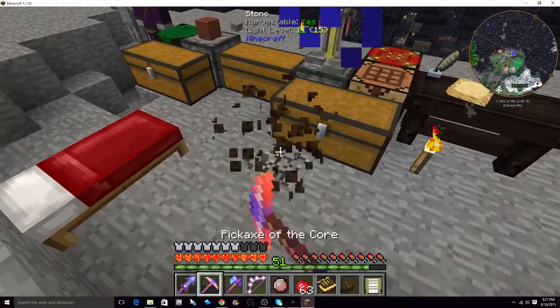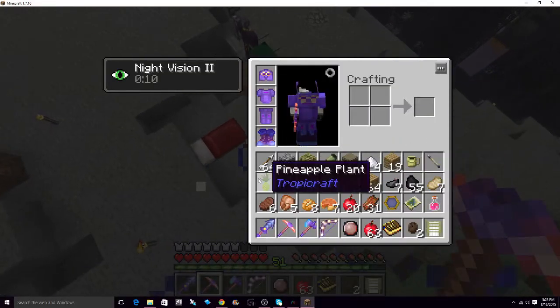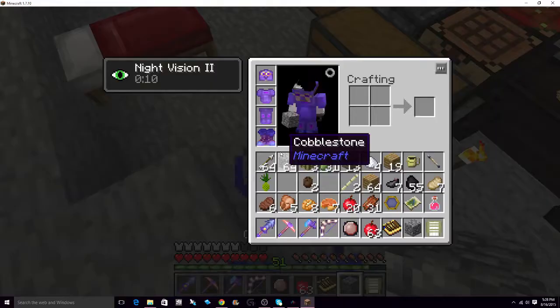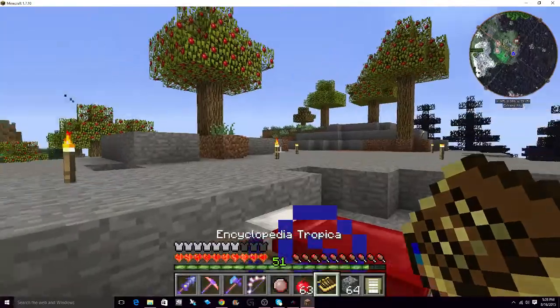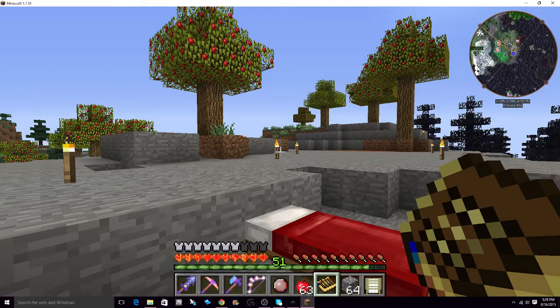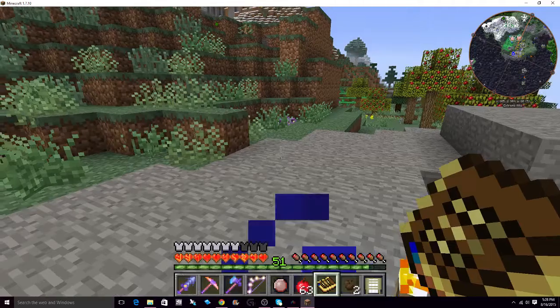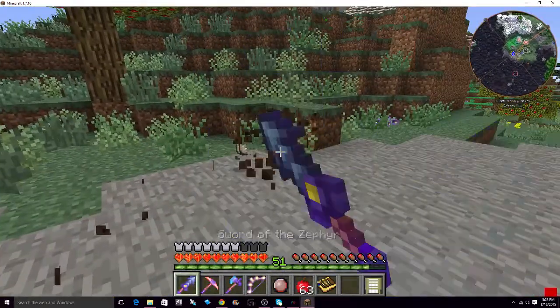Let me try breaking them with a pickaxe. Nope. That did not do it. Encyclopedia Tropica — how must I break my coconuts? Coconut — it was a sword, not a pickaxe. I thought that might have been what it was but I wasn't entirely sure.